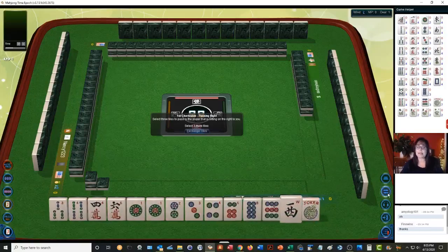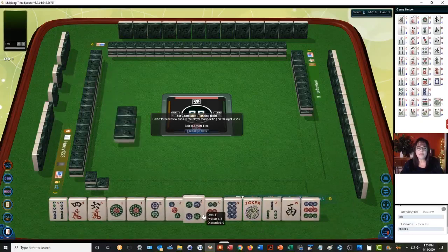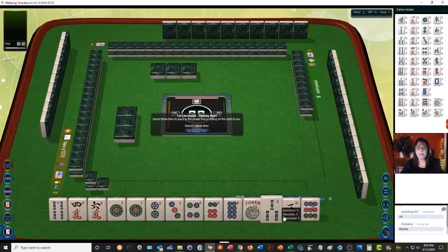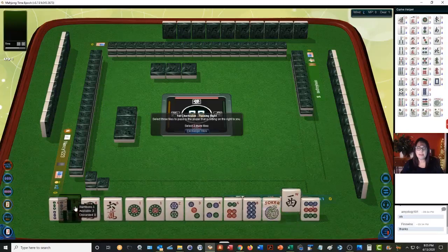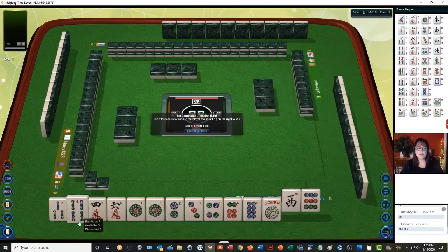I see two-four-six-eight or one-two-three-four — we're in between. But we do have tiles we can pass. One-two-three-four or two-four-six-eight: one-two-three-four would build around the multiple, so let's focus there. Two-four-six-eight does look strong though, so let's pass the three.